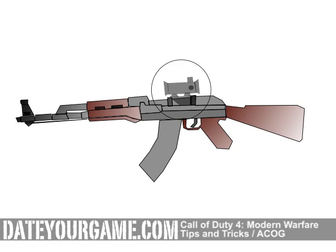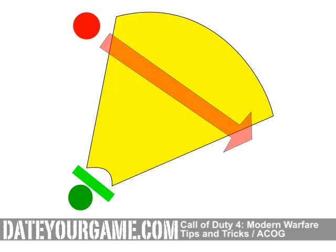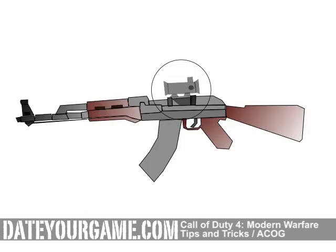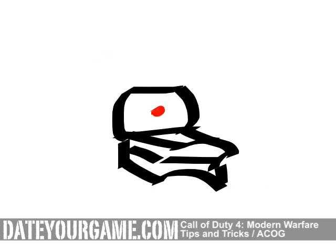We recommend the ACOG especially at the hardcore difficulty, since the enemies are weaker. From a tactical point of view, we recommend the ACOG for players that adopt a defensive and careful approach. The ACOG leads the player to act as a supporting role and provide cover for his team, staying at a safe distance from the enemies.